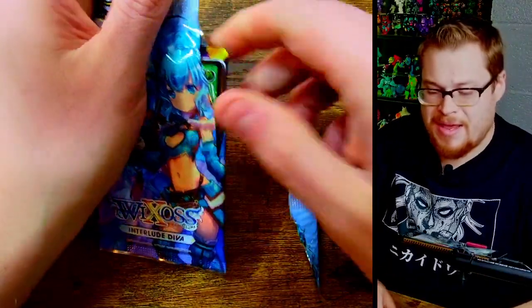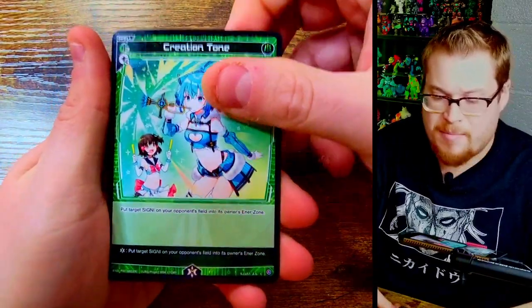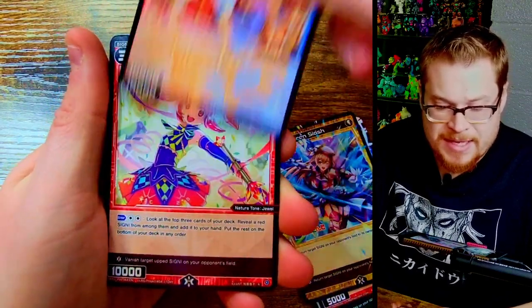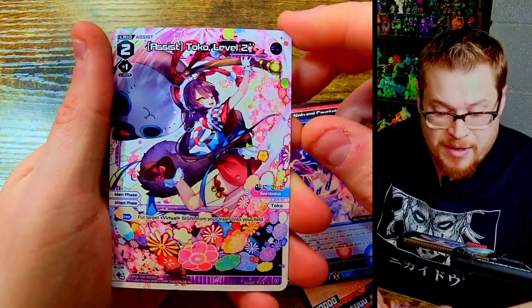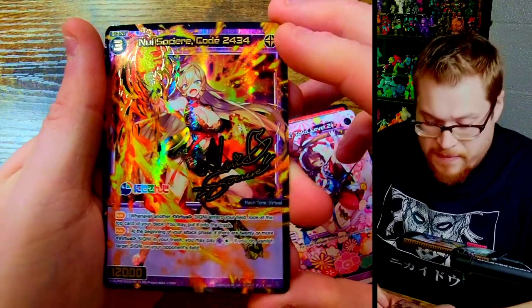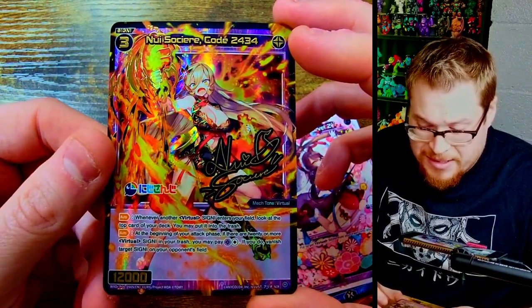Is our secret hiding at the end in our last three packs? Come on now, let's see if we can get something good. That's a beautiful card, I love that one too - super nice. And we've got - that's our secret! All right, we got our secret!